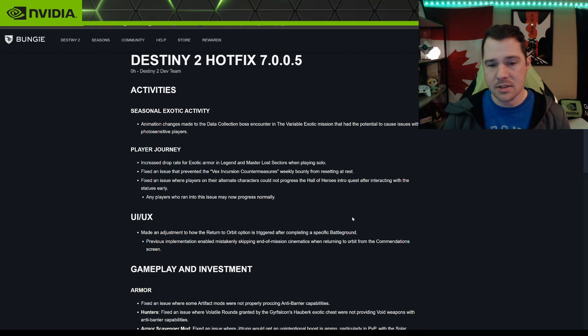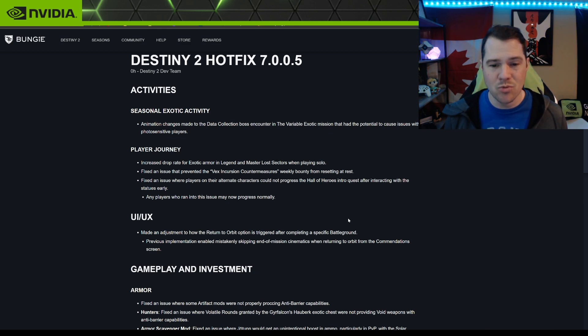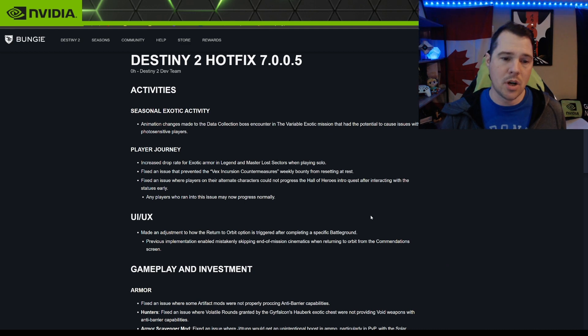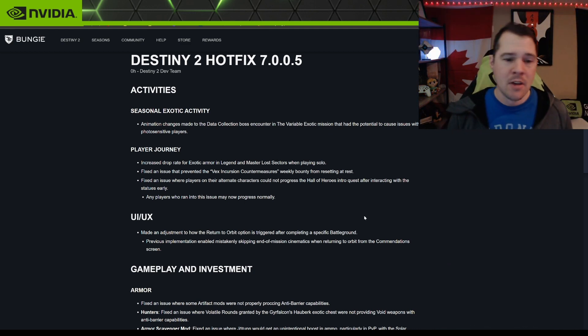Player's Journey: increased drop rate of exotic armor in Legend and Master Lost Sectors when playing solo. That's great — always good to get more drops. All the Lost Sectors I did I got a pretty good piece of armor, so maybe it's going to be even better now.